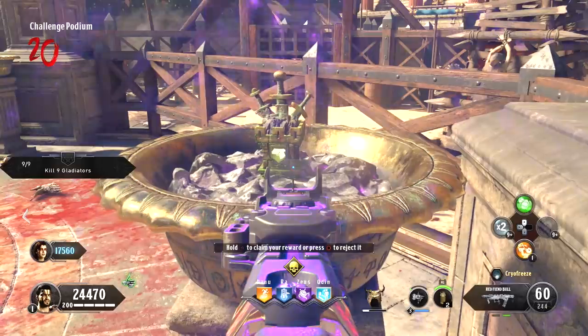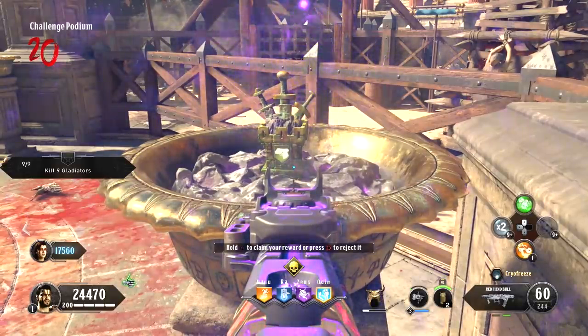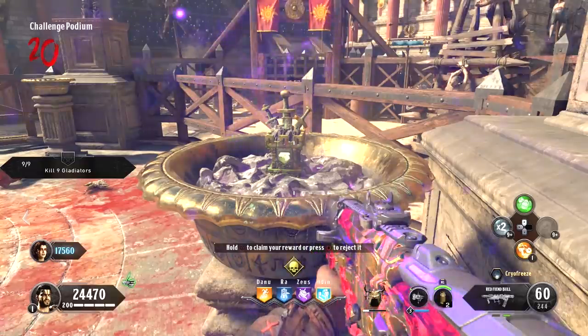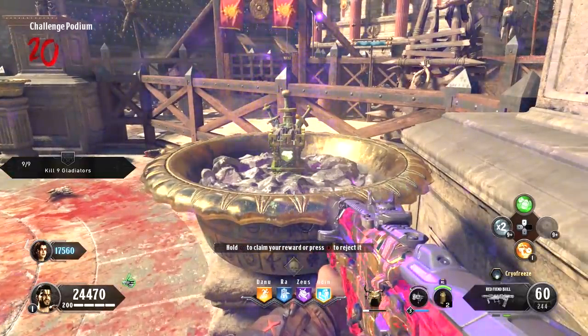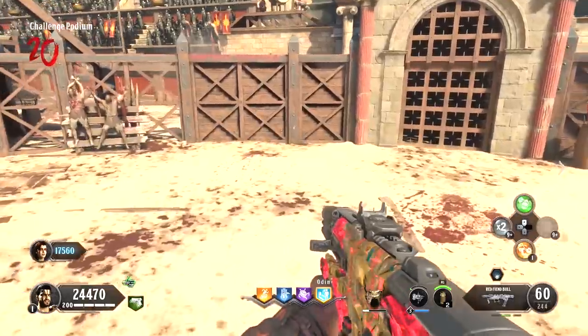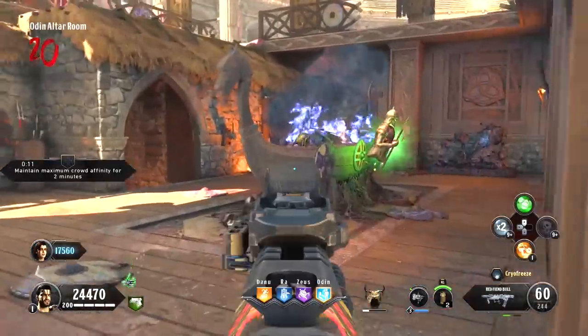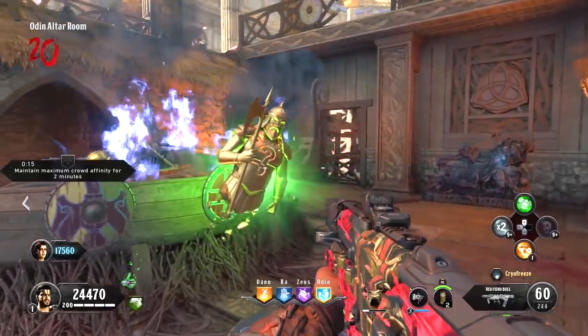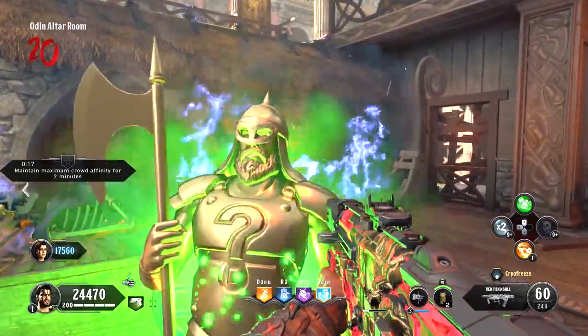One of the first things you have to do is start the challenges in the arena and do all of them to the point where it gives you a perk as the last reward, so you'll have to finish all of them. Once you get this perk as a reward, go ahead and pick it up. Then make sure you have that side Easter egg finished with that Viking boat, and then you've got to go seven rounds, and after seven rounds, it will reward you with another perk.